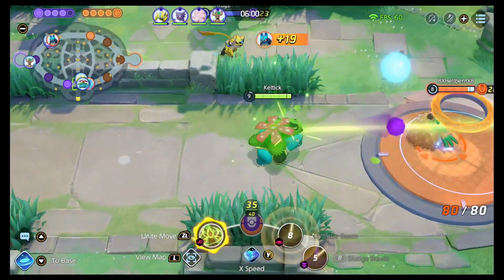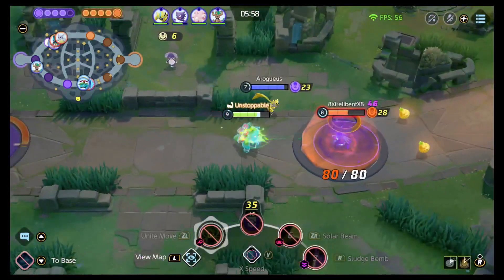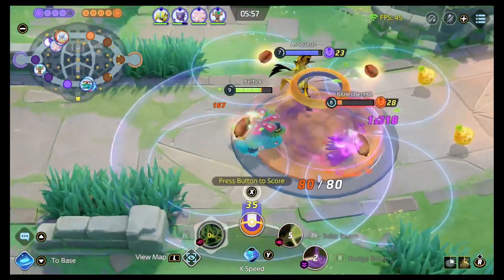Venusaur's Unite move is a giant seed that goes out, does damage, and then splits into four, dealing more damage.